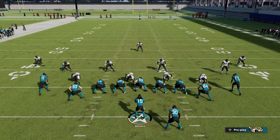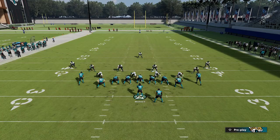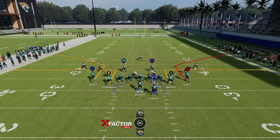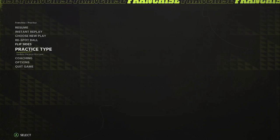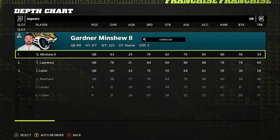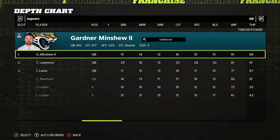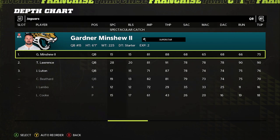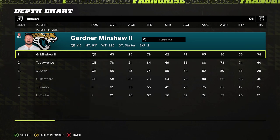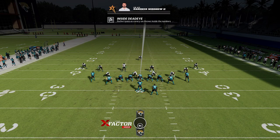In this first one we're going to be going over the Inside Dead Eye ability. It worked the same in Madden 21 and carries over to Madden 22. There is no quarterback in the NFL that has this Inside Dead Eye ability by default, so we went ahead and added it to Gardner Minshew. We lowered his overall significantly — made him a 63. You have to be at least around a 60 to keep the ability. We lowered all of his accuracy stats and throw on the run, so he's a very bad quarterback, but he does have Inside Dead Eye.